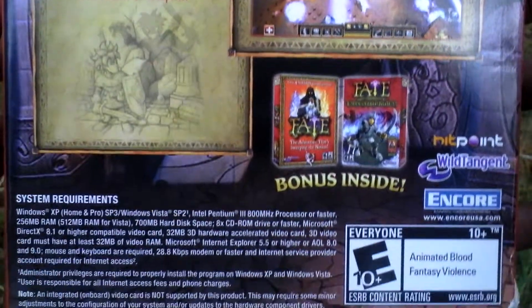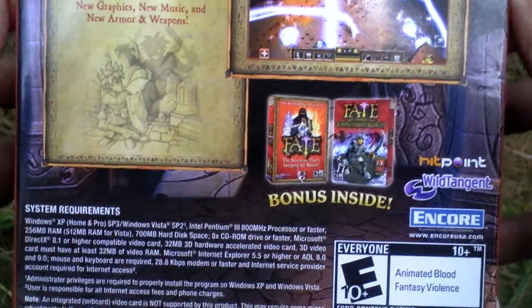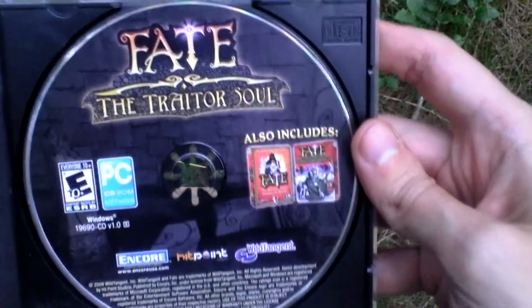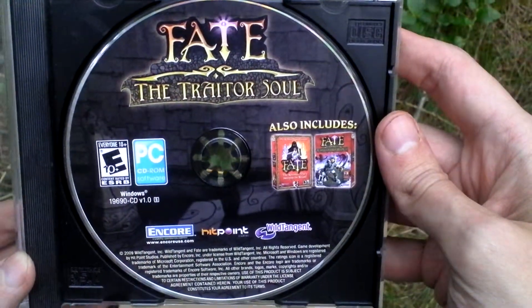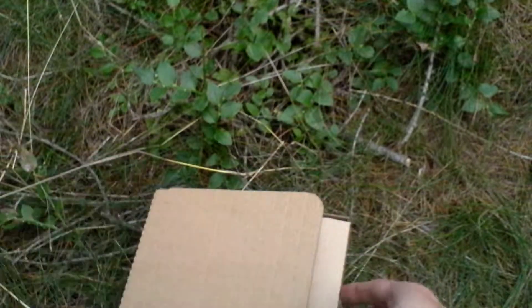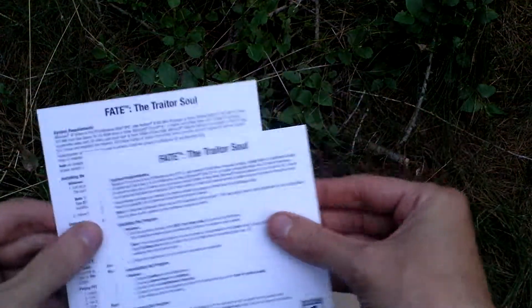Also, as you can see, it includes the original Fate game and the first add-on Undiscovered Realms. Okay, now let's open the box and see what is inside. First of all, of course, the game itself on a CD including both games, and just this.